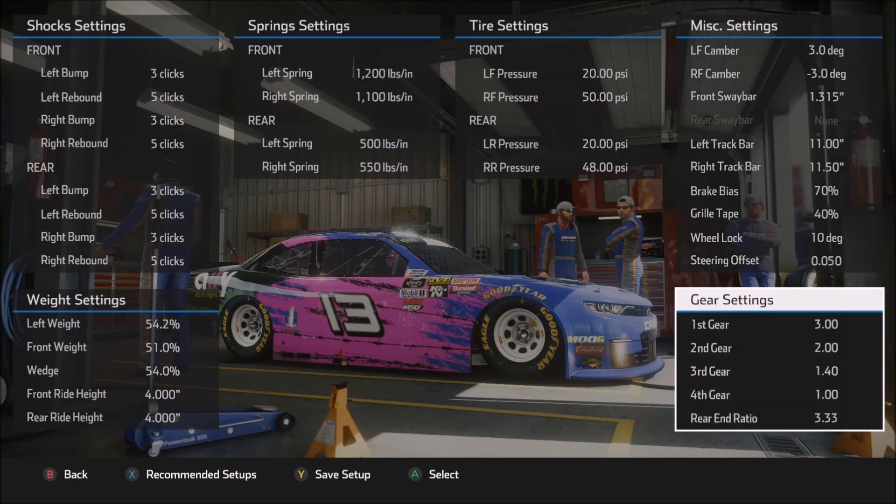Coming down to gear settings: instead of the 325 gear we saw in Cup, I'm using 333 here since this car is a little bit slower and I wanted to keep the RPMs up a little more. As always, there's some more adjustability there. Using a little more RPM — like going to a 340 — can really help you over a long run with aggressive tire wear settings, simply because your lap times are going to fall off and this will keep your RPMs up a little higher. That'll take care of Xfinity.